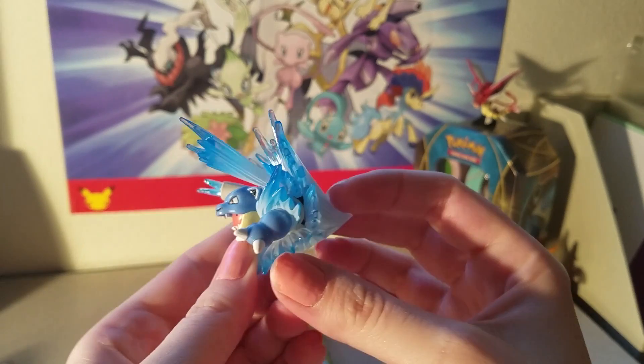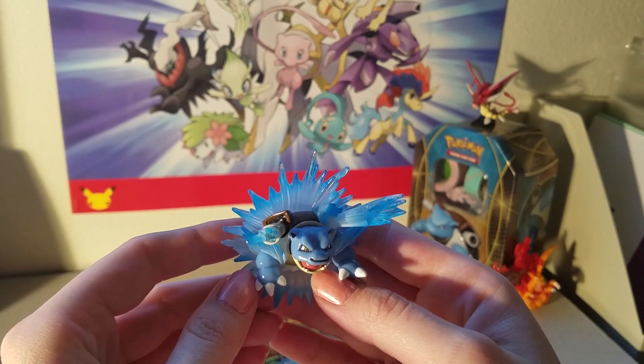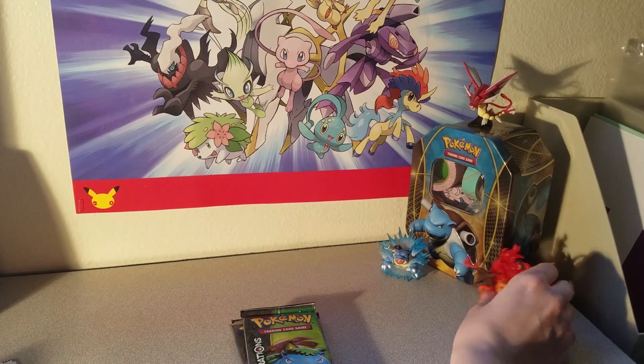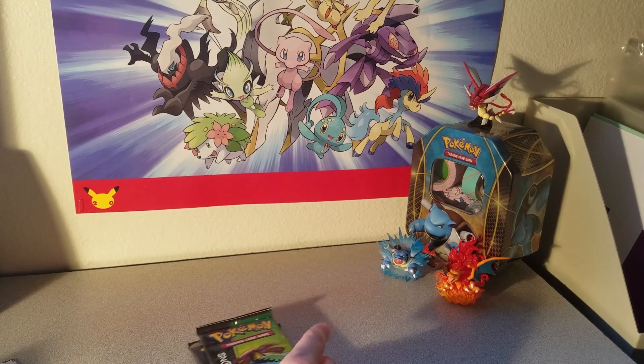It also comes with this Blastoise figurine. Looks like he's in between Mega Evolutions there — pretty cool. I'm just going to put him in the back here with Charizard. I'm looking forward to getting the Venusaur figurine when it comes out.